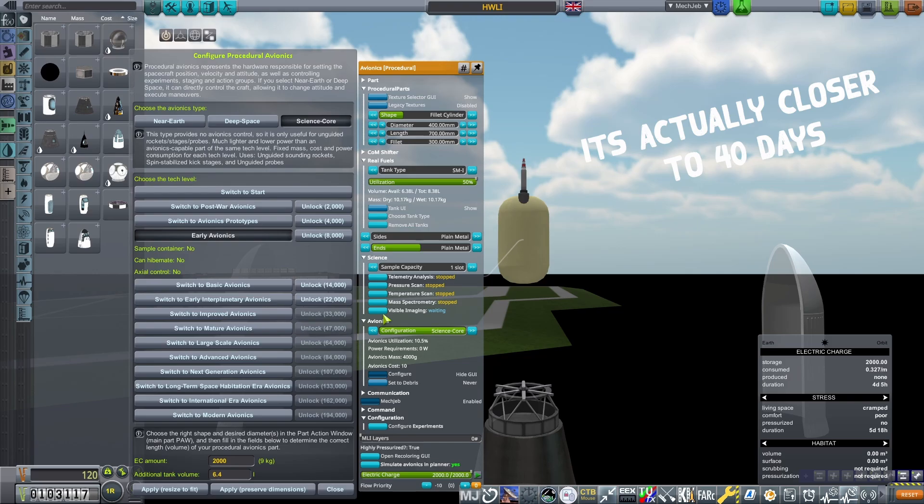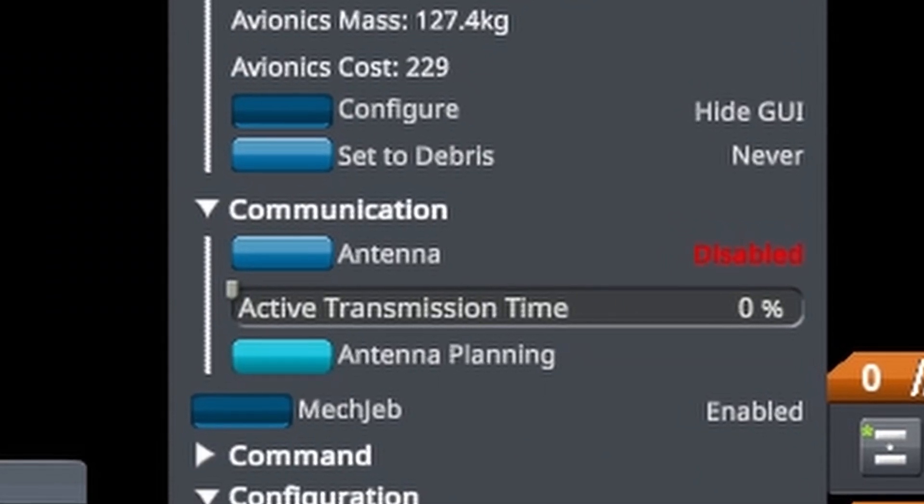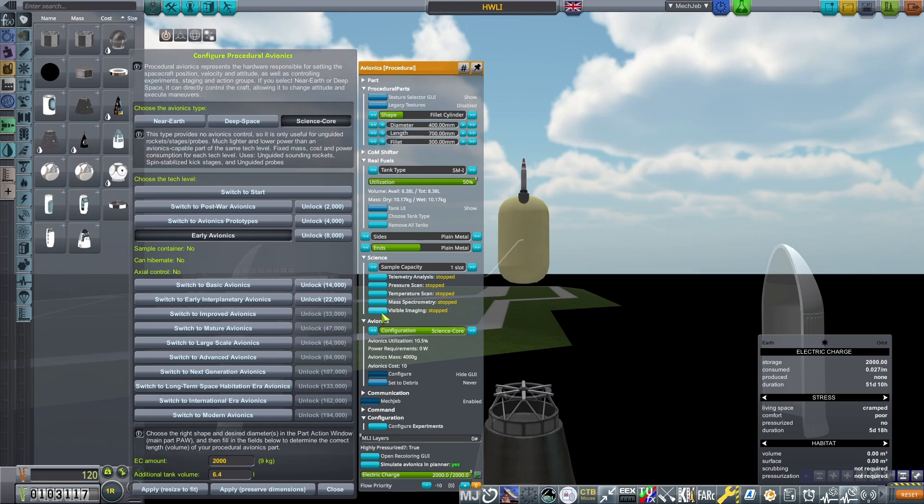As there's already an antenna on top of the probe, I've disabled the one on the probe core to save on mass. In RP1, and especially with early game contracts, you want to be making everything as light as possible. Otherwise, you'll struggle to get the Delta V to get anywhere.